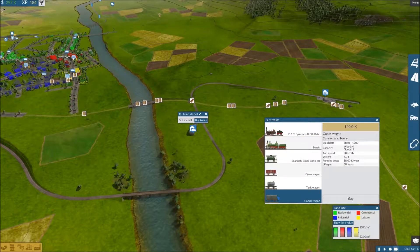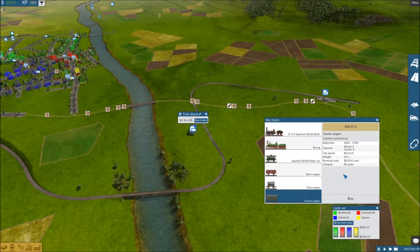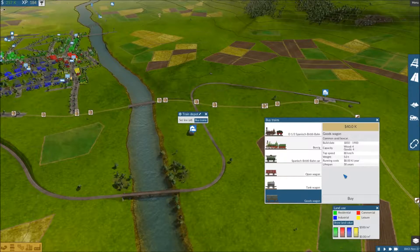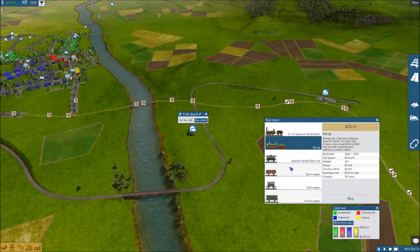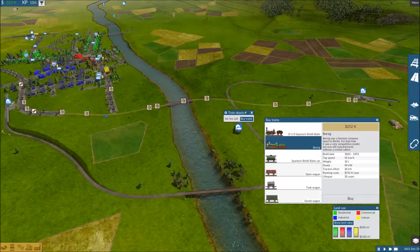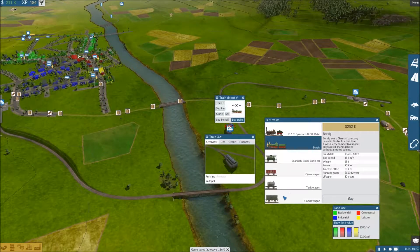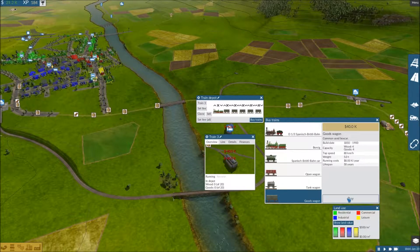The goods wagons carry wood and goods so I'll just need one train loaded up with goods wagons to complete this whole thing. They're 40k each. I definitely want to start with like 3 or 4. 120-ish, 160 - yeah, this is going to be rather expensive. I'm looking at 400k which I'm close to, and these trains are coming in so that should be some good money. There we go, 460k. Let's go ahead and buy this, and throw a fifth wagon on it since I have the money.